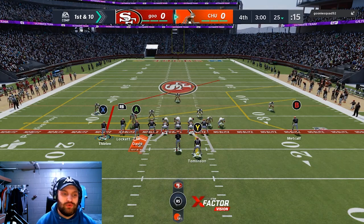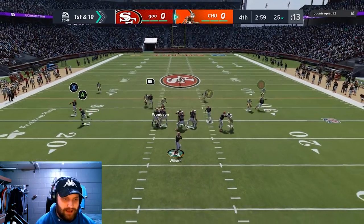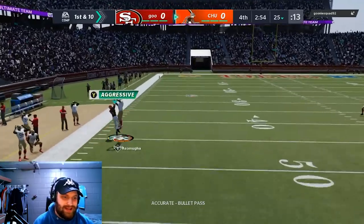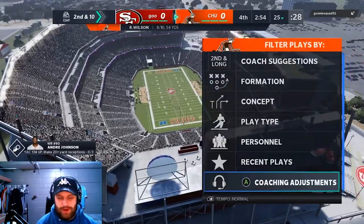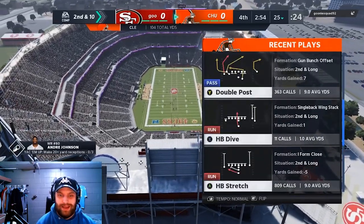We headed over into House Rules to get more offensive attempts. I really want to have a good game with Tyler Lockett. We go kind of down the sideline and he gets an interception — though he is out of bounds. I have no clue why I threw that; I don't even know what I saw or what I was looking at.